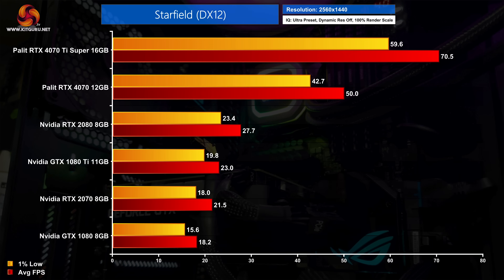Starfield is surprisingly punishing, at least in our test area in the forests on Jemison. Essentially none of the older cards can manage ultra settings at 1440p, whereas the RTX 4070 hits 50 FPS and isn't far off twice the performance of the RTX 2080. The 4070 Ti Super hits 71 FPS, making it two and a half times as fast as that 20 series GPU.